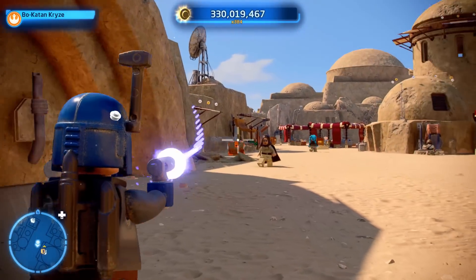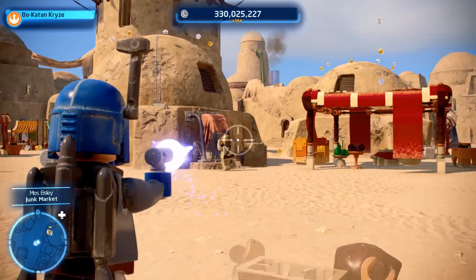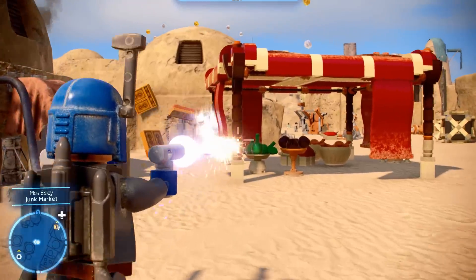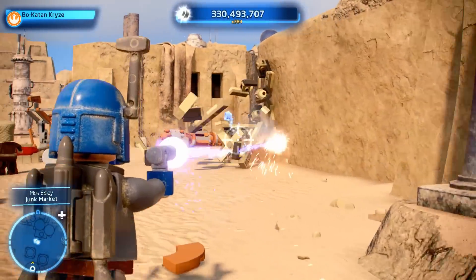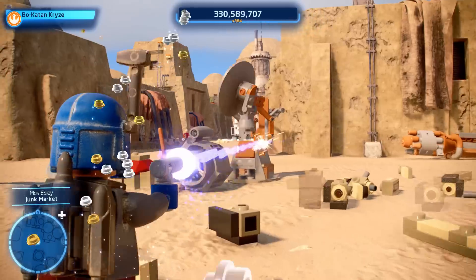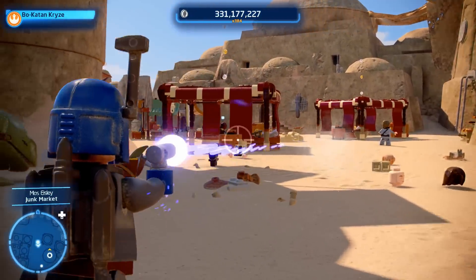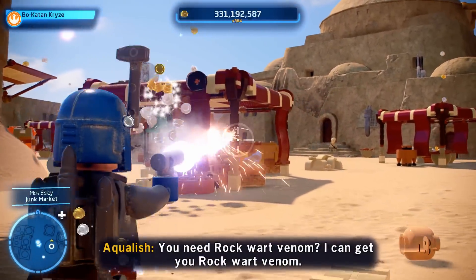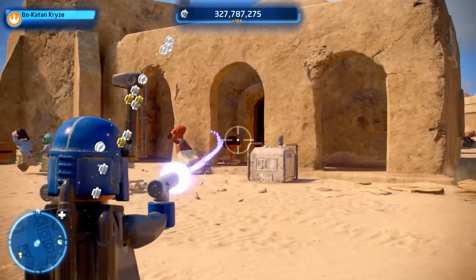Bo Katan, what are you doing firing those turbo lasers out of your blaster pistols? That would have come in very handy in the Mandalorian, that's for sure. There's a glitch with Bo Katan where you can fire unlimited shots. It seems like each of these projectiles don't actually have a hitbox, because as you can see when I go around and wreck the entire place, a lot of times it doesn't actually hit the enemies or the objects.